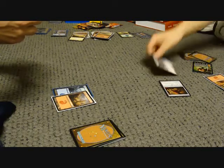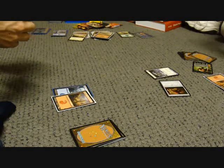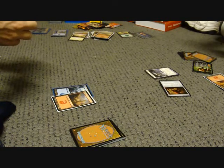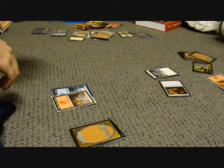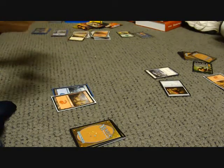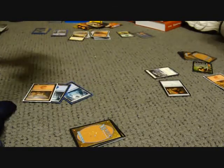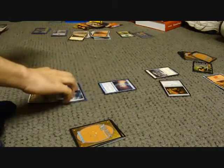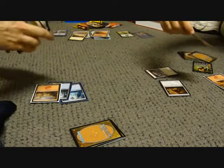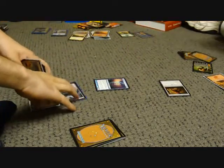I'm going to go down two life and play Porcelain Legionnaire. That's not going to be annoying ever. It is your turn. I'm going to get a mountain. Island. Tap three. One of my favorite commons from M12 — Aether Adept. It bounces the Legionnaire. And so now we're both tied at negative two.